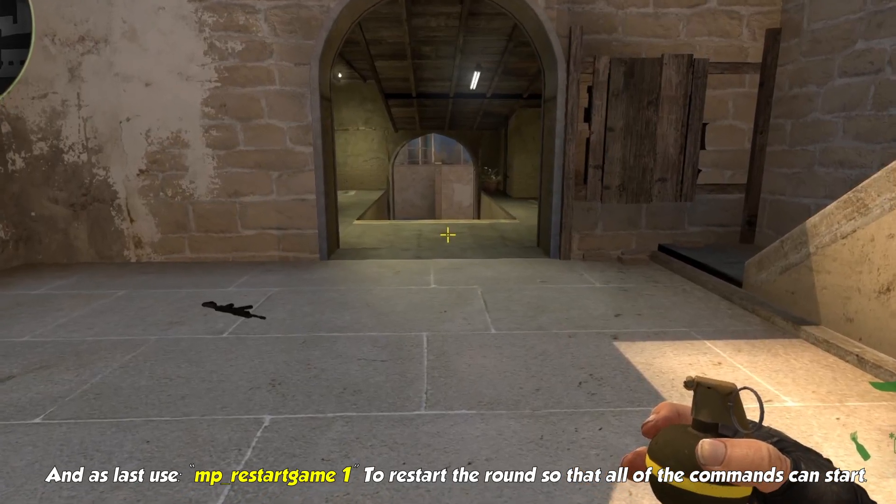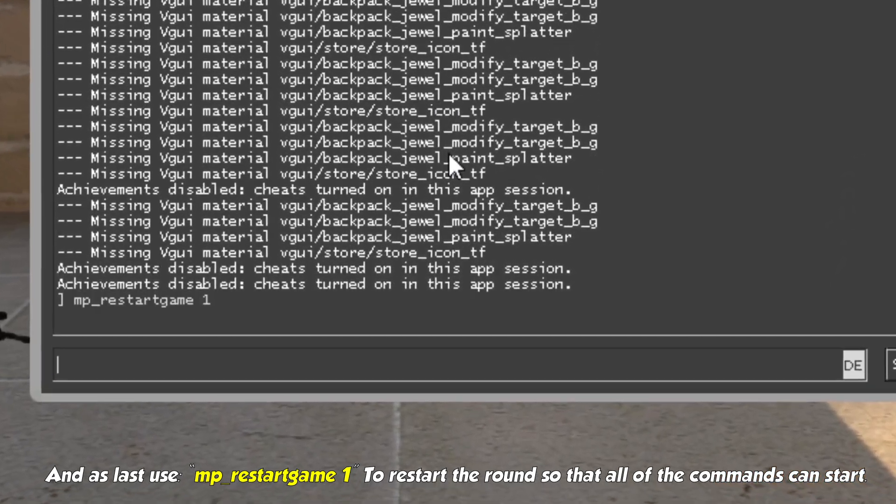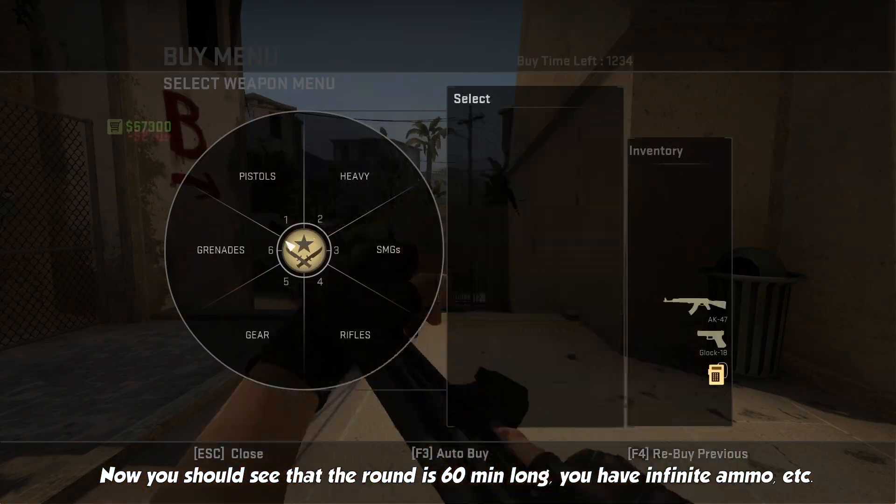Finally, use mp_restartgame 1 to restart the round so all of the commands can take effect. Now you should see that the round is 60 minutes long, you have infinite ammunition, and so on.